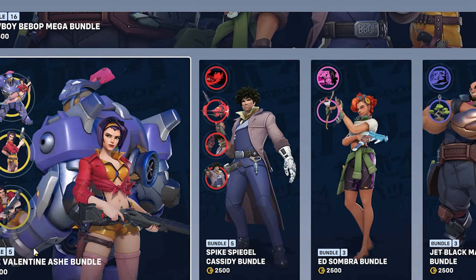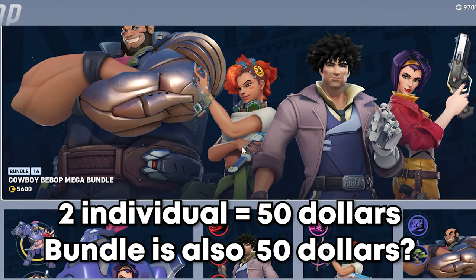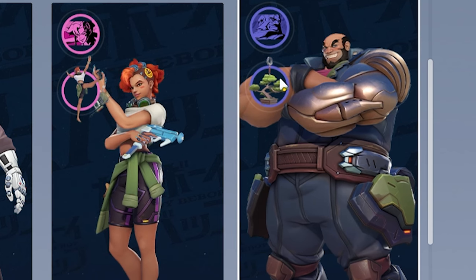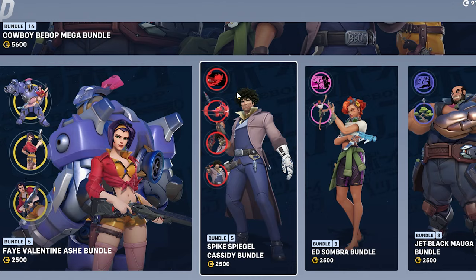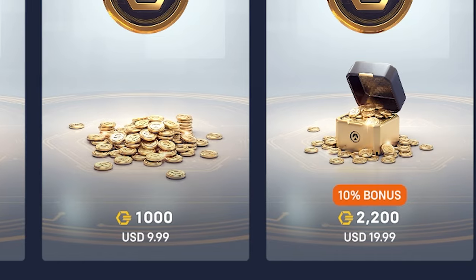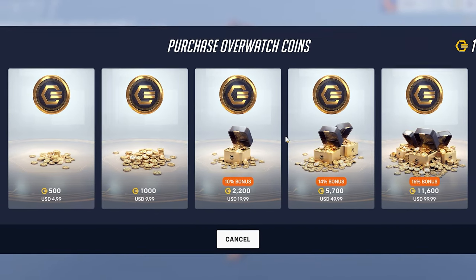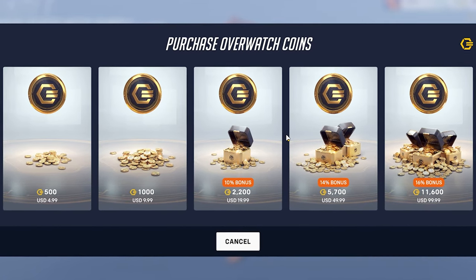If you can do simple math, you'll realize that if you want one or two skins it'd probably add up to the amount of the huge bundle, which is kind of interesting. Some of these $25 packs — such as Jet's or Ed's — only have two extra things included, compared to Spike and Faye having full highlight intros and player cards and all that. When you go to buy them, you realize you can't just straight up buy it exactly — you have no choice but to buy the full $50 pack because there's no in-between, like a $35 option. That's not just an Overwatch thing, but a whole gaming problem in general.